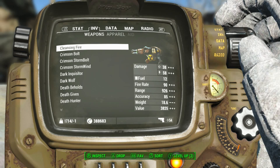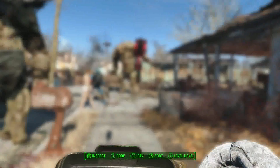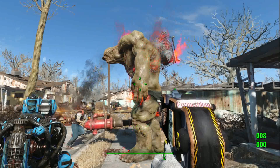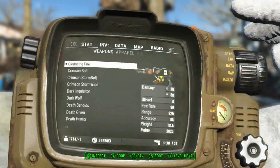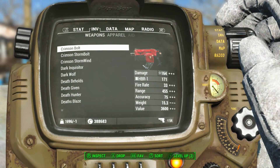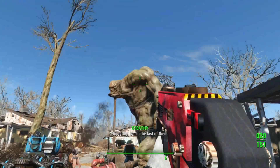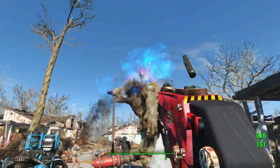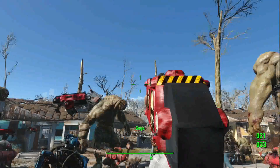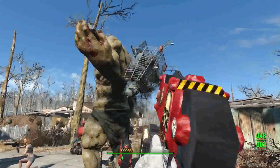It just hurts everybody with these things. Cleansing Fire — look at this, it's going to be awesome. This one uses fuel. That's a little flamethrower — nice. Crimson Bolt — that's the last of them. They all basically do some of the same thing, but there are a lot of differences. They just all drop, I guess. The Storm Windows — that's cool.